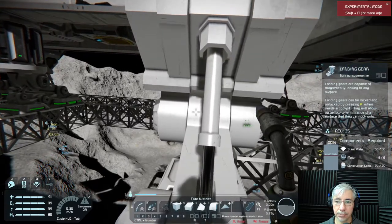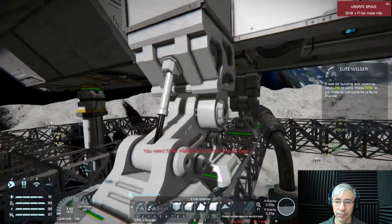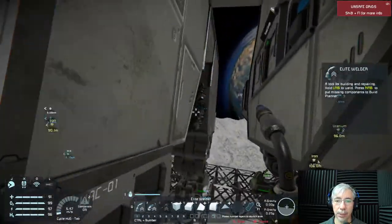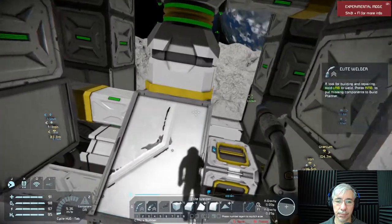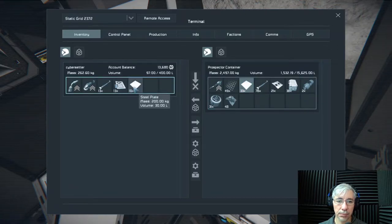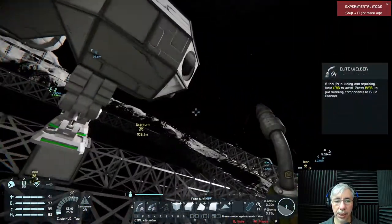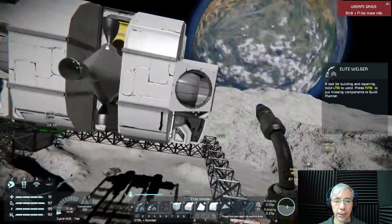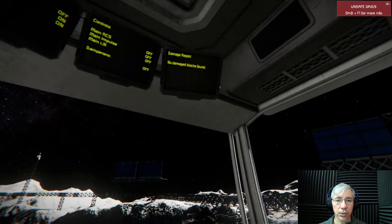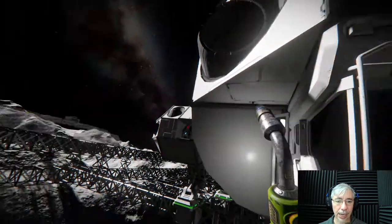We can see that one of the ship's landing gears is broken — this one right here. If we repair it, it should go away from the damage report. Now it's repaired and the damage report should be clean — and there you go: no damage blocks found. That is very useful.